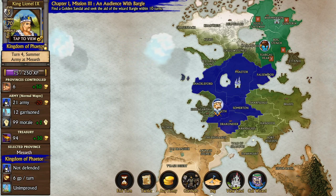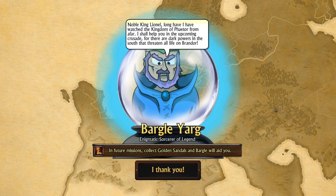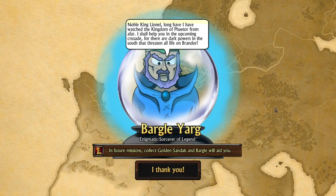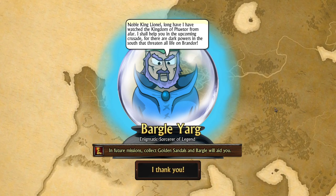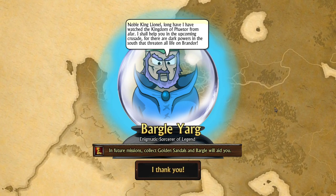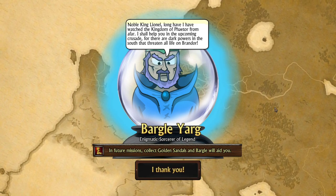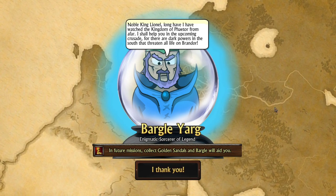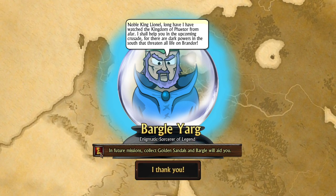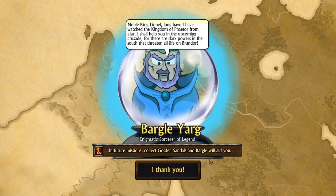In this particular mission, calling Bargo results in this. Noble King Lionel, long have I watched the kingdom of Phaetor from afar. I shall help you in the upcoming crusade, for there are dark powers in the south that threaten all life on Brandor. He sounds a bit sort of David Attenborough, really — I'm not sure if that's the voice I should go with for him. But thankfully nothing is actually narrated in the game, other than the main narrator. So that's Bargo Yag, enigmatic sorcerer of legend. And in future missions, if you collect golden sandals, Bargo will aid you. So this mission is now complete.